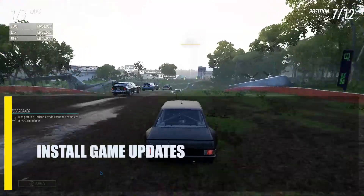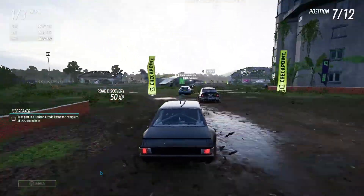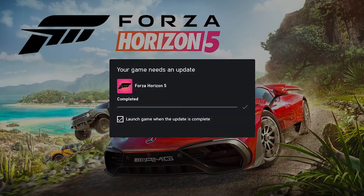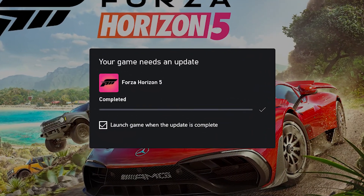Next, install game updates. The makers of Forza Horizon 5 regularly patch the game to fix issues and enhance its performance. The game probably crashed due to a recent patch, and a new patch will be required to fix the issue.